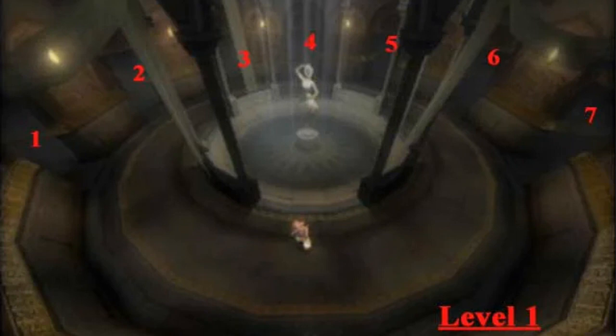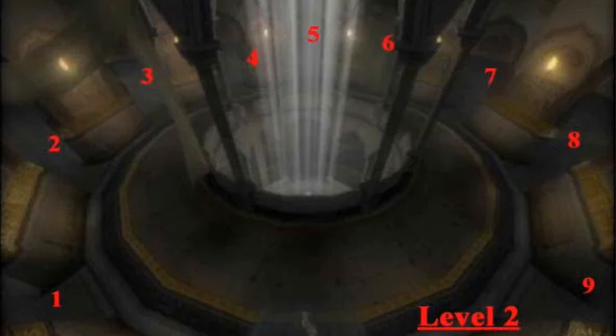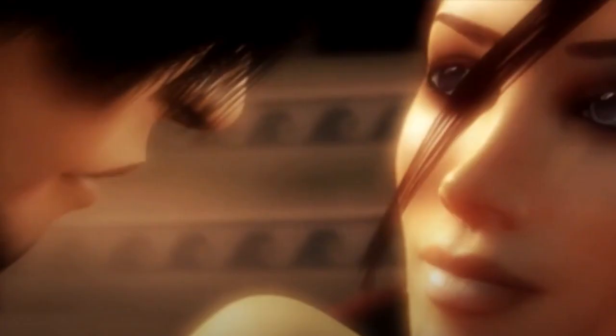Once you're on the second level, check out the picture below and follow the instructions to find Sarah. Level 2: take door 4 to arrive at door 7, take door 9 to arrive at door 1, take door 5 to find Sarah. Enjoy the cutscene that follows.